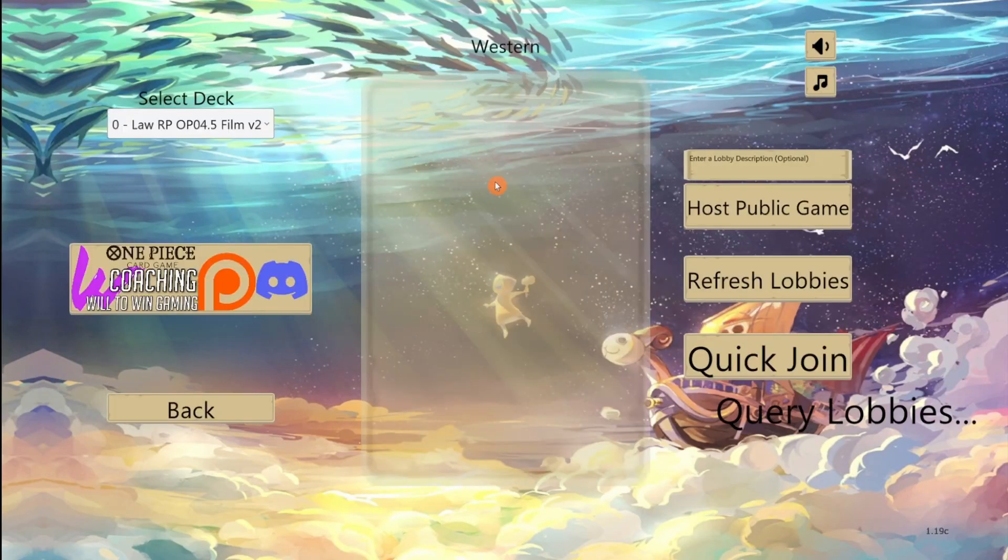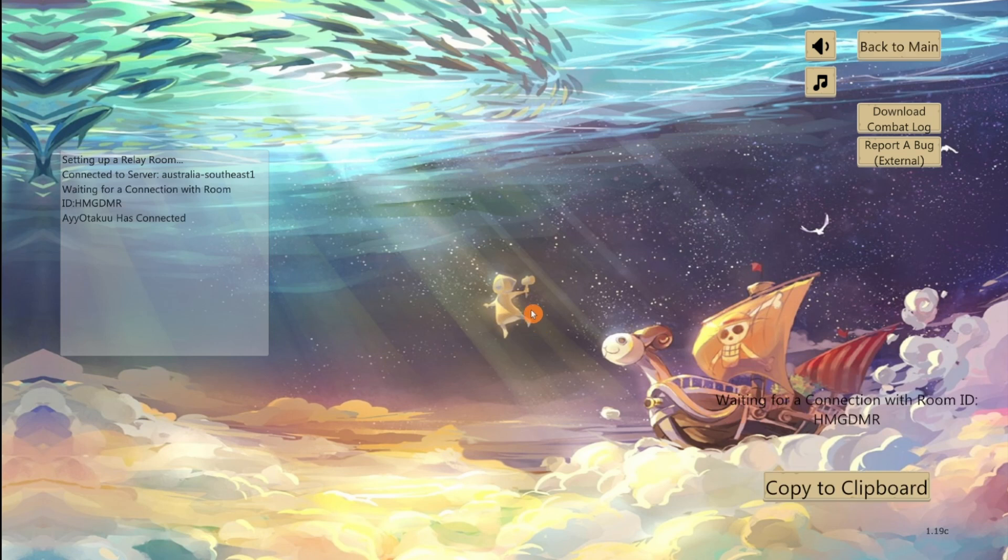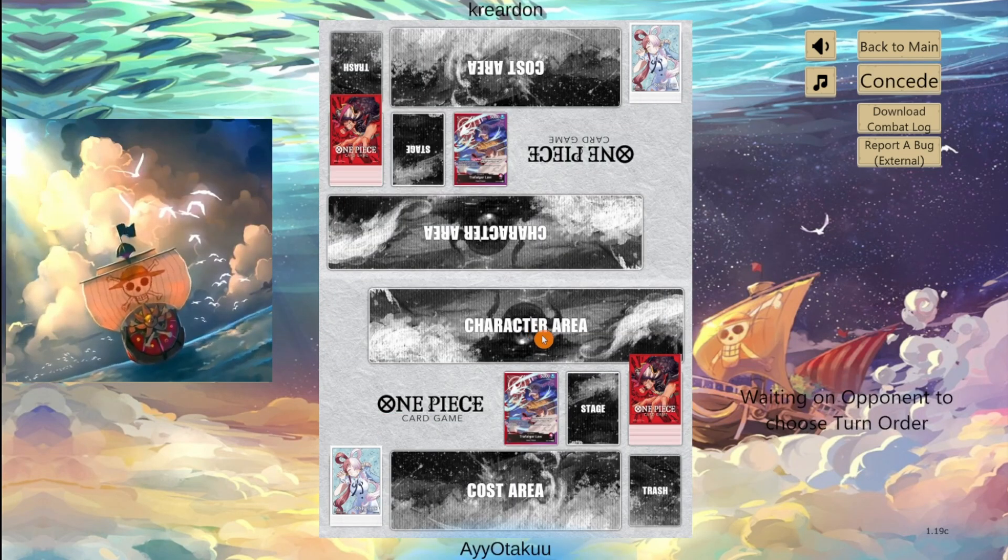What is going on guys? I'm AT and today we are back with some more online sim matches. The sim has actually just updated so we can now play ST10 in western. So we're going to run some OP 4.5 with red purple lock. Decklist is at the end of the video as usual.